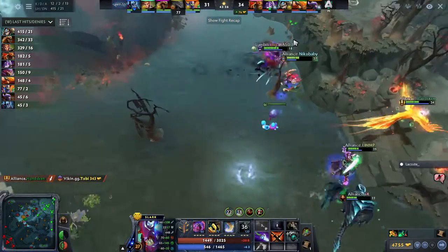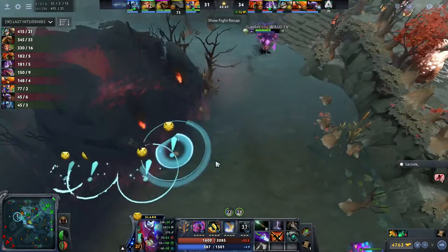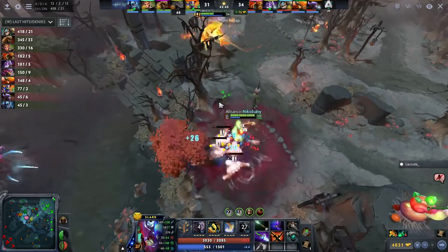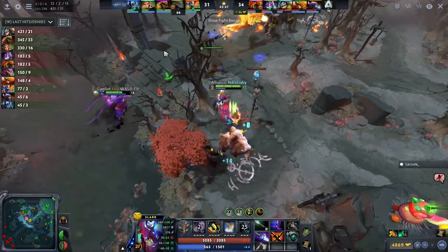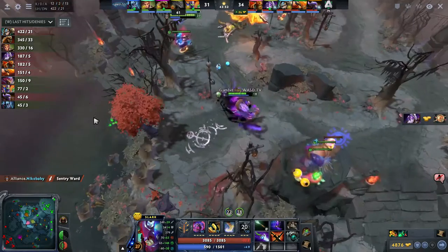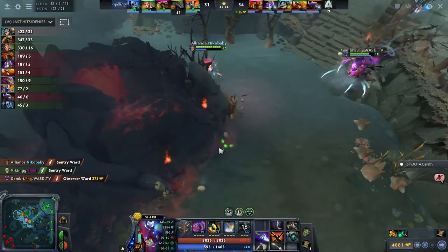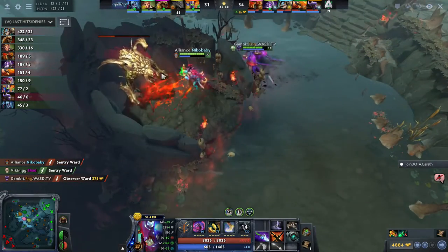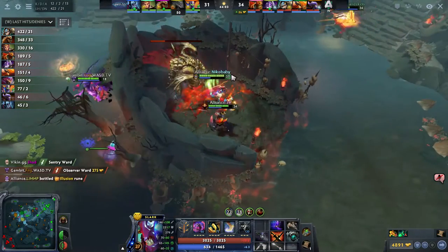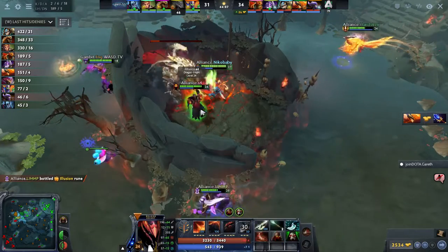Bane couldn't get any good ultimates off — they have such nice heroes against Bane. But this fight he got a very good grip for almost full duration. Even with Pango dead for a whole minute. Now they're pinging it out — Roshan, three and a half thousand HP, back into the pit we go. Does Hanskin have Aghanim himself? He does — Phoenix has full Aghs. Void Spirit already has one since the start of the game.